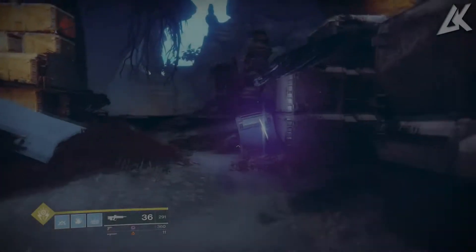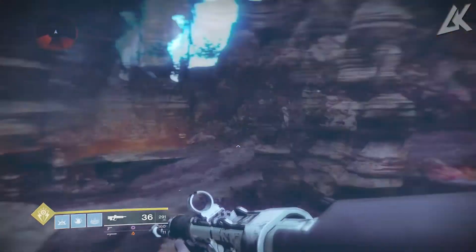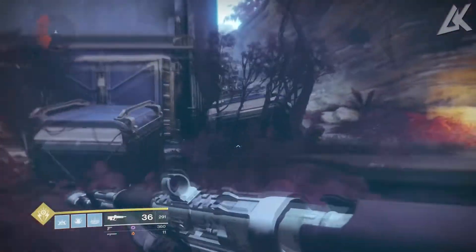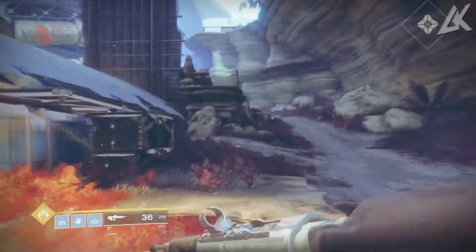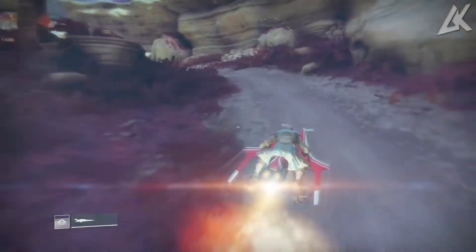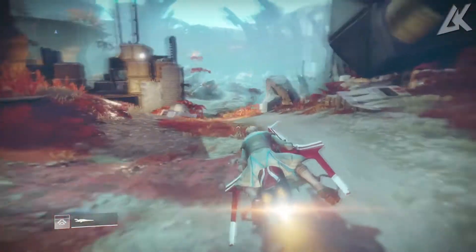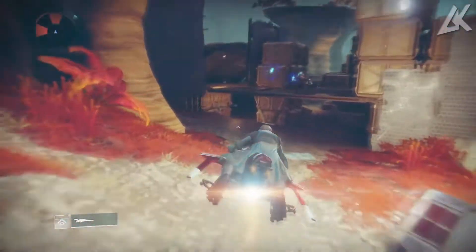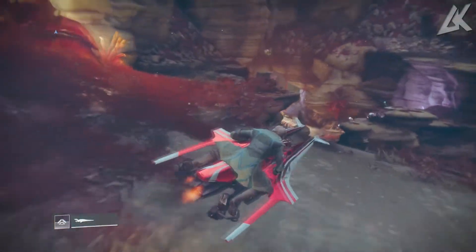What's up guys, it's your boy BK and today's video I'll be showing you guys how to rank up super fast on Nessus using a farming technique to get Nessus tokens. This is a quick way to rank up your faction. I was able to go from 239 to 247, and now I'm 255 using this method. I've been doing it for about two hours and was able to rank up at least four to five times.